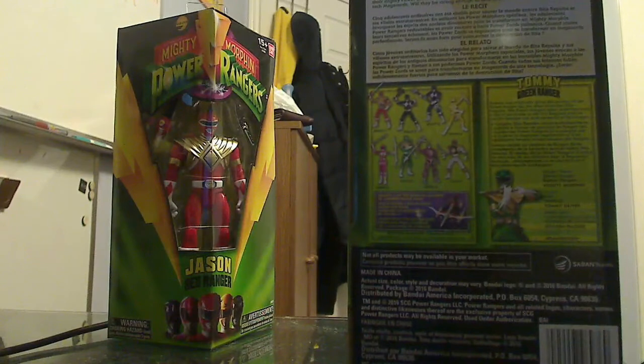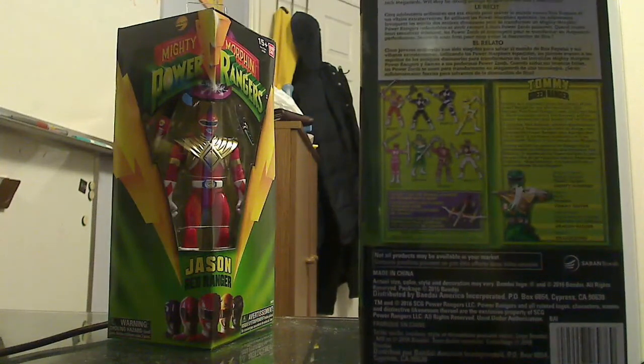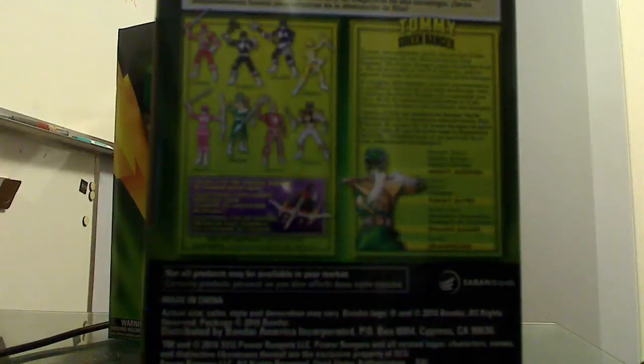On the back it's pretty much the same setup — you have the Mighty Morphin story in three different languages: English, French, and Spanish. There's a small bio of the ranger, along with all the other figures you can collect. There's also a Lord Zed that comes in the collection.